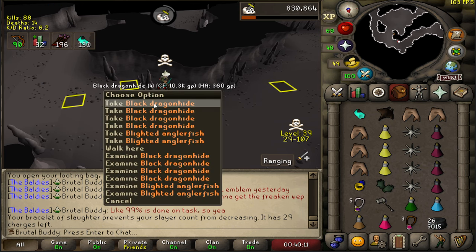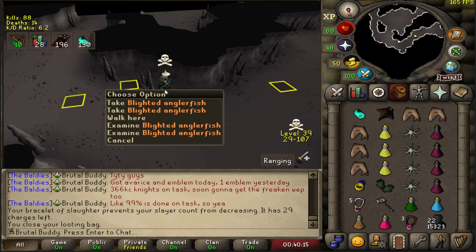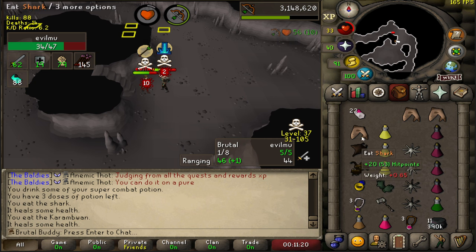This is how I make my supplies last longer. Every time I get an anglerfish drop I basically drop some food and eat up the anglerfish, so I pick up my normal food as well, keeping my HP boosted.